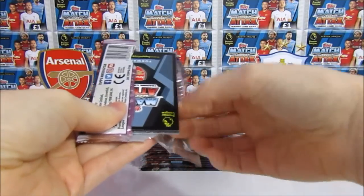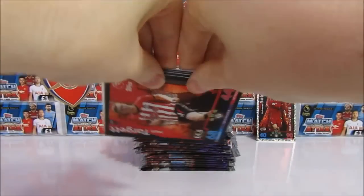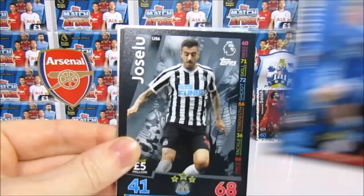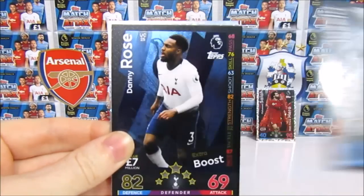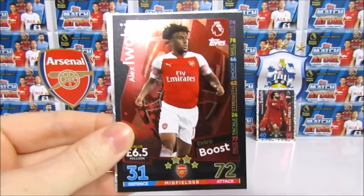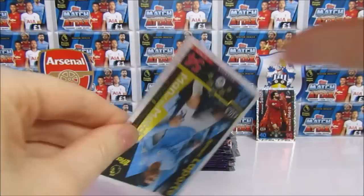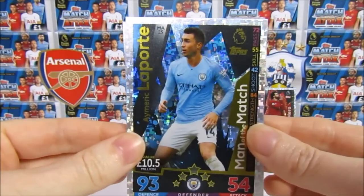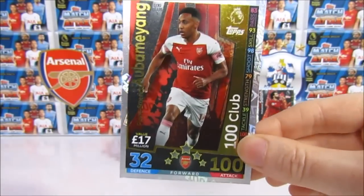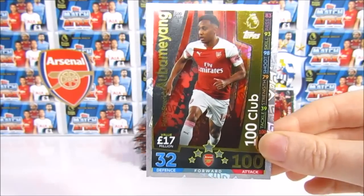Arsenal forward — is it potential? We have a Tagget, Barnes, a Jesu, Danny Rose Extra Boost. Then we have the Laporte Man of the Match, and then we do have a Aubameyang Hundred Club! So that is one out of three — tick. And the best one as well.